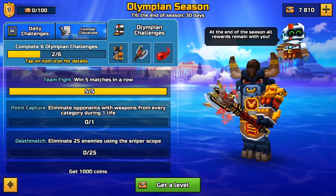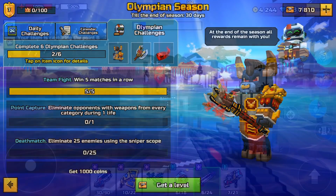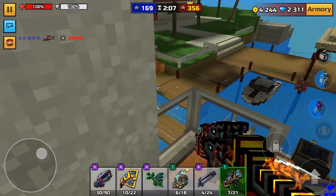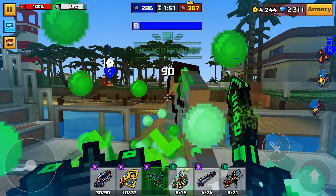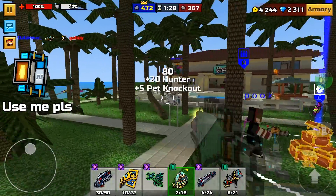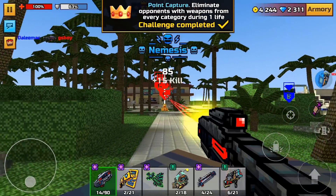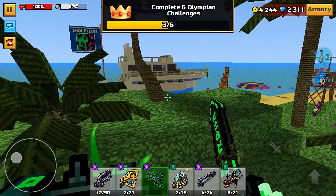The second task: you need to eliminate opponents with weapons from every category during one life. If you have a strong weapon set, this will be a very easy task — the easiest from this list. Stay away from the place where the enemy spawn is. Use the invisibility gadget to make it easier to kill players with melee weapons. It took me only 2 minutes to complete this task, but it will be difficult for players with weak weapons.